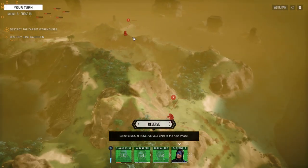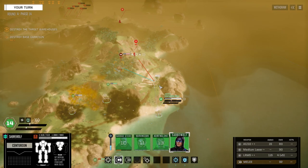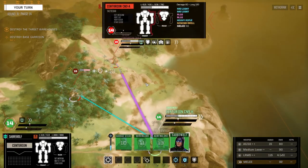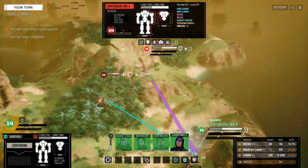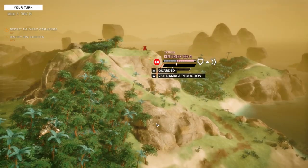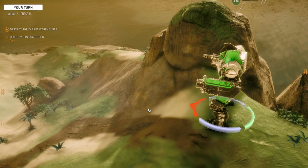I'm assuming the better your sensors are, the more chance you have of finding out their movement. Moving to position. We've got a Centurion with a heavy rifle, rocket launchers, machine guns. Thinking the Crab has about 718 armor - actually 509, this is the old version of this guy. Let's fire on him since he hasn't gone yet.